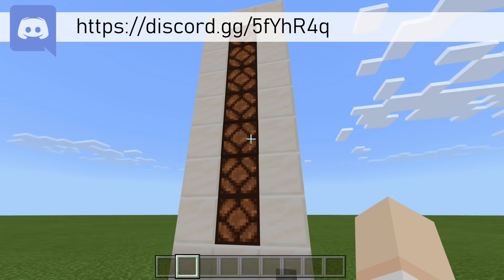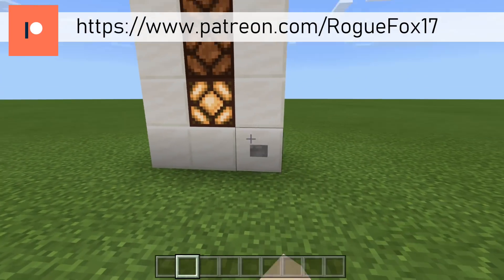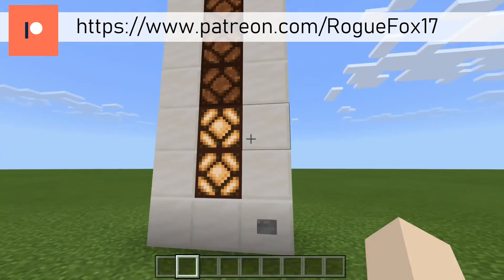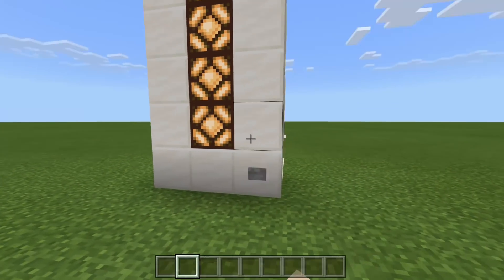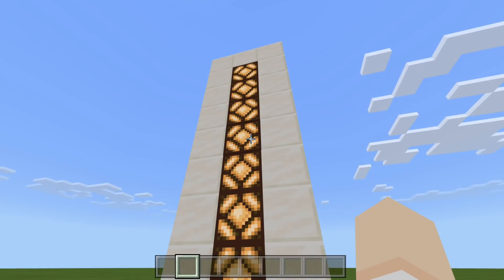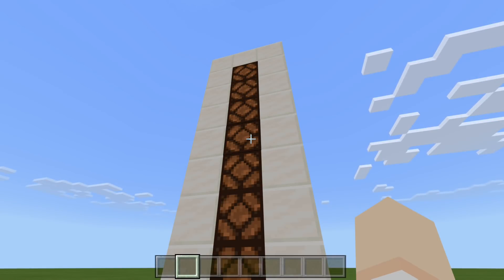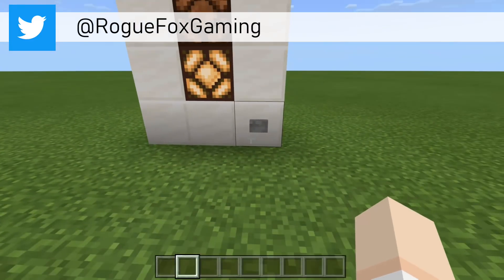Let me go ahead and show you how this composter counter works. All we do is simply press this button. We'll get 1, 2, 3, 4, 5, 6, and once we press it again, we get 7. A bell is going to ring, and then the counter is going to reset itself.